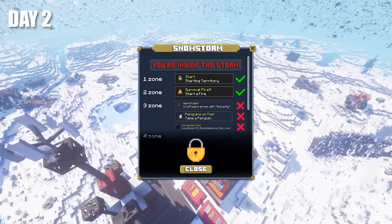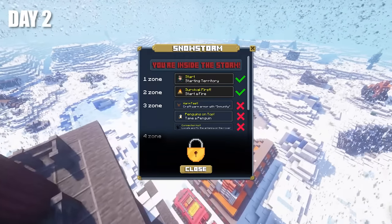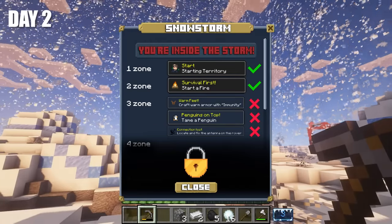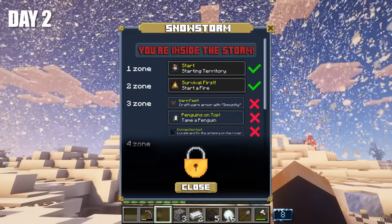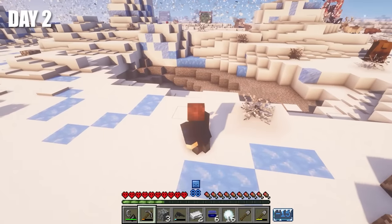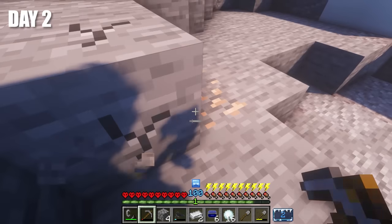By the way, in this survival there is also a special menu where you can track all the tasks that we have completed or can still complete. We already accomplished something, and we have three new achievements: create warm clothes with immunity, tame a penguin, and find and repair the antenna on the rover. For now, I decided to put the new tasks on the back burner. Let's get some resources first.